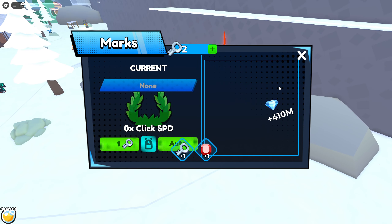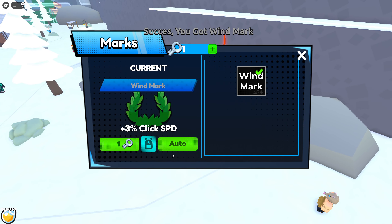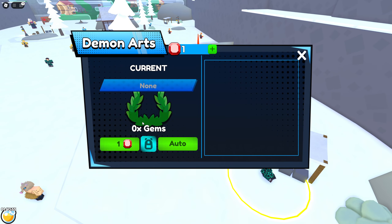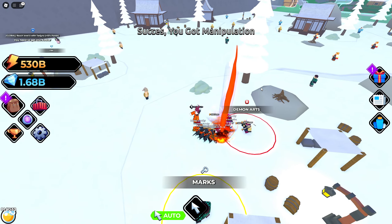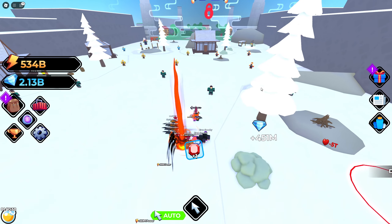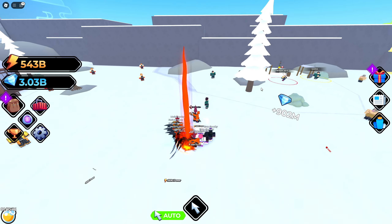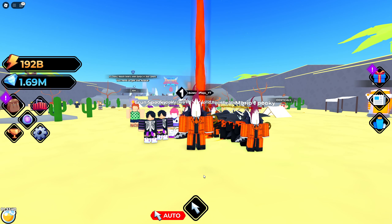I feel like when you get to the last world the pets are probably going to be better than the Halloween pets, but right now these are not better. Each world has something different - Demon Art boosts your gems. So each world boosts something different, which is kind of cool.